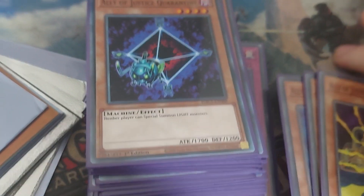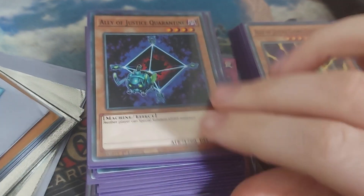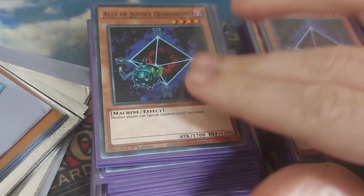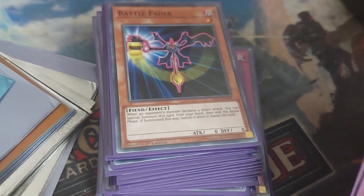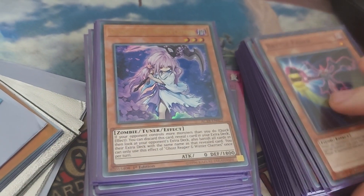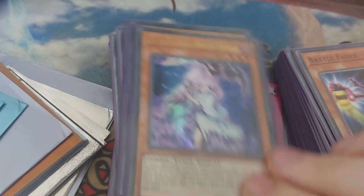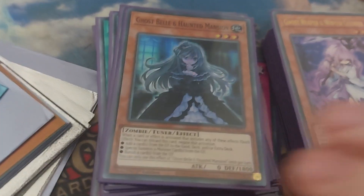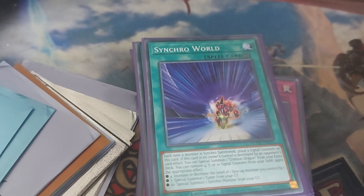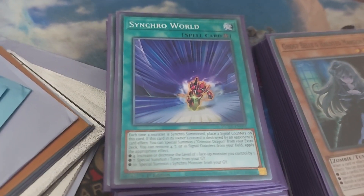We have Ally of Justice Quarantine, which is basically Barrier Statue of Light but with better stats. That could screw me over though — but it's a Potential Hoser. Battle Fader. Also we have Winter Cherries — a Hand Trap that's also a tuner, which can help us out. Ghost Bell, which is also a tuner. Essentially, our Hand Traps for the most part are also our deck's tuners to some extent, because the generic Ally of Justice tuners are absolutely garbage.